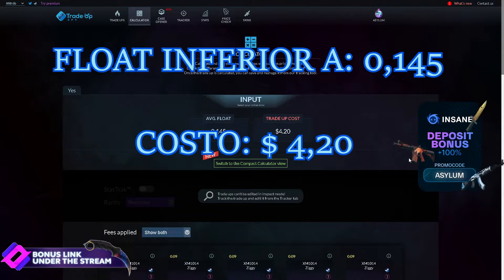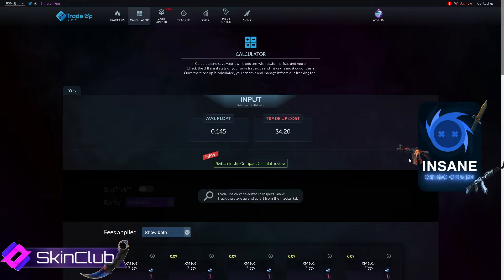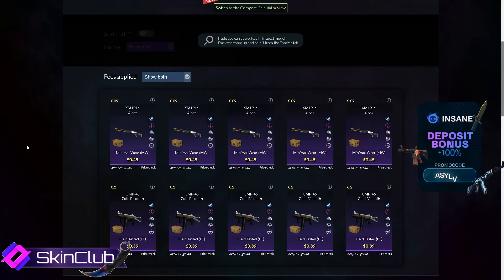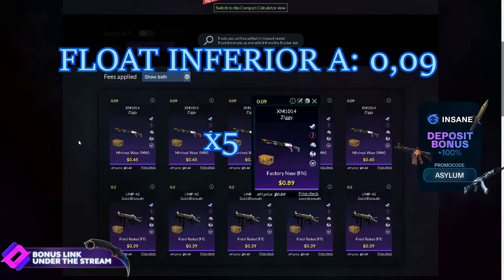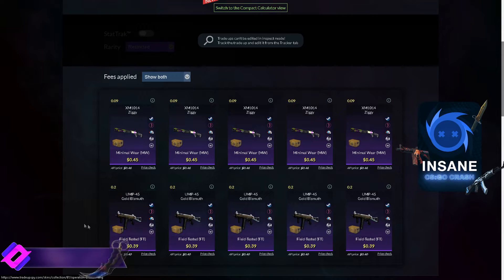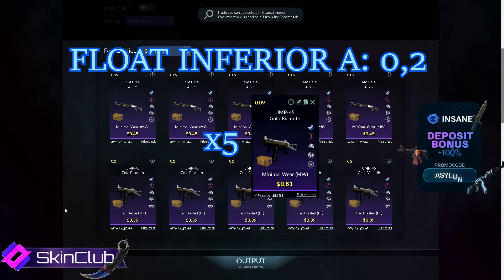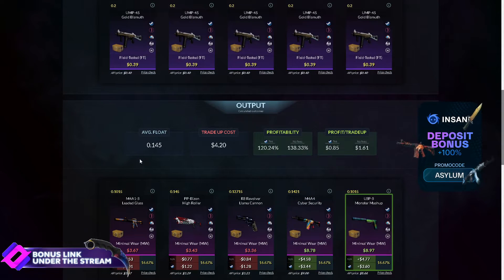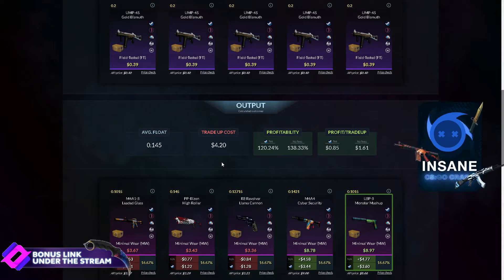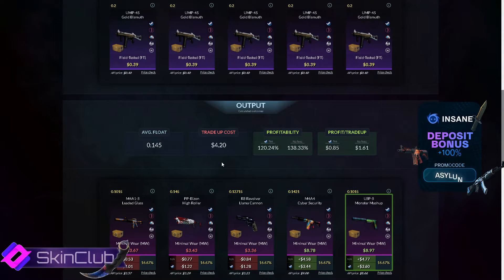Último contrato del video de hoy: flat inferior a 0.0145 con un precio de 4.20 dólares. ¿Qué hay que comprar? Hay que comprar 5 skins de la caja Spectro 2 en un estado de Minimal Wear con un float inferior a 0.09, y hay que comprar 5 skins de la operación Broken Fang, de la caja, en un estado de Field-Tested con un float inferior a 0.2. Esto costaría alrededor de 4.20 dólares; con DMarket sale menos, y estaría teniendo por contrato un profit alrededor de un dólar.